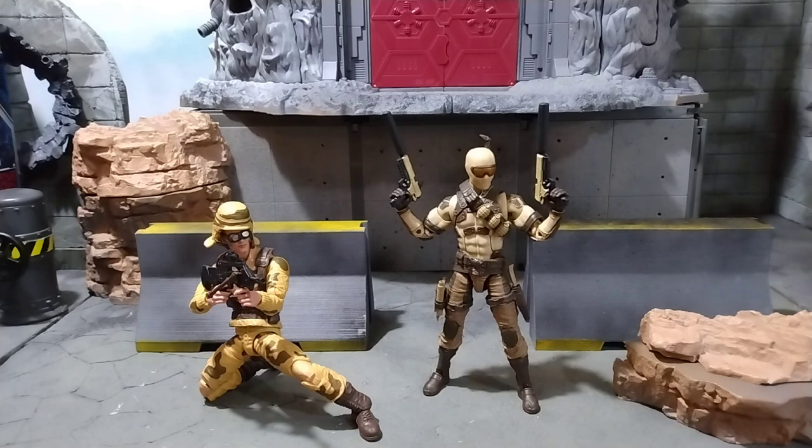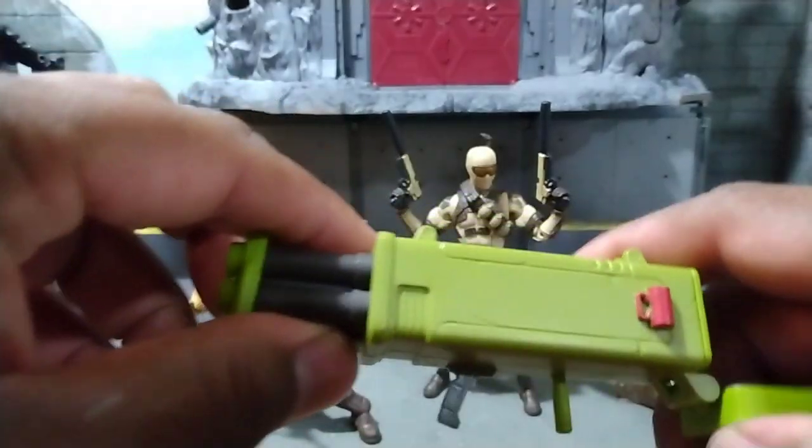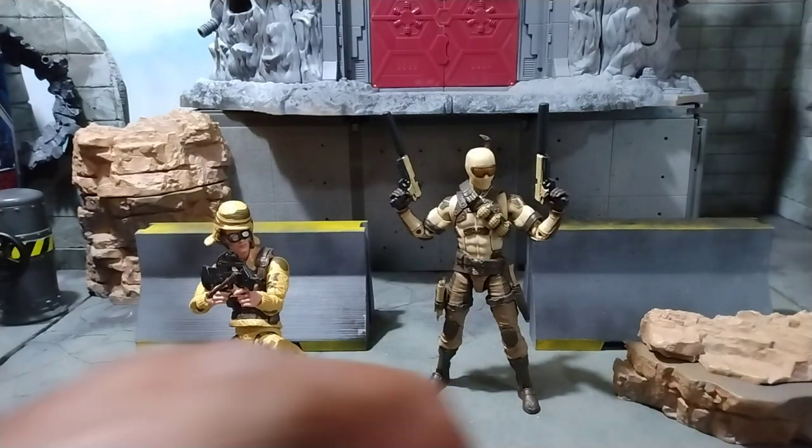I mean all his weapons and stuff that he comes with are cool — he comes with a Uzi — but I found me something else, and this is by way of Fortnite. Fortnite has some weapons, some of them look cartoony and some can kind of fit with the GI Joe Classified, like this rocket launcher. This is the fucking business with this rocket launcher.